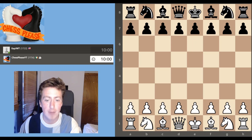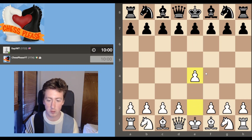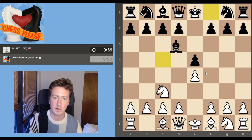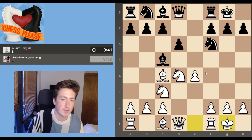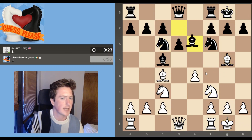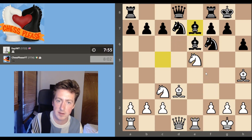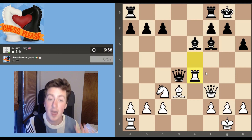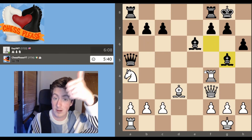So this is from a rapid game that I played recently. We won't focus too much on the human, pedestrian, mortal side of things because we're playing on a whole different level here. Although I will say, I really enjoyed this game — it was a Vienna game. I sacked an exchange early on, got the exchange back and launched a pretty nice king side attack with my queen, my bishop and my rook. We won the game. Hooray.